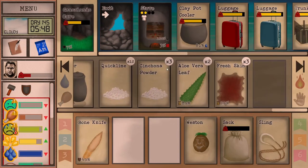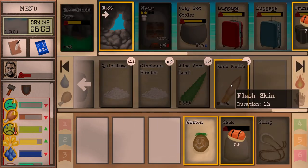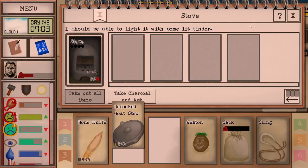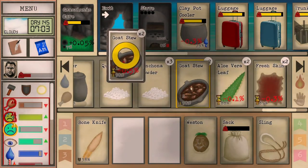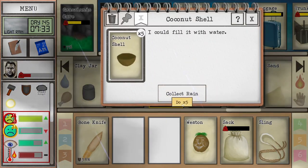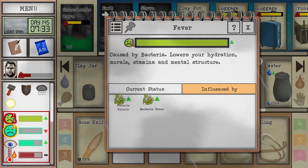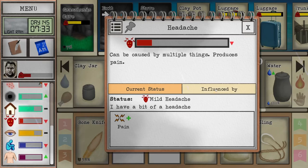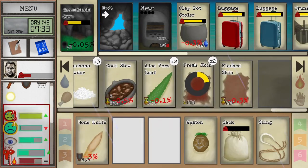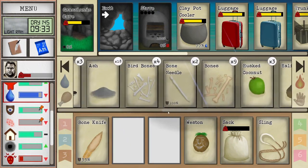We can head back out and get the stones we need. I think I'm going to have the uncooked one in our cooler. Let's gather this rain. We do have a bacteria fever from our wounds, so it's probably worth it to take a little bit of spider lily — the powder doesn't actually help with that fever. We are a little stressed; we can entertain ourselves to help there.